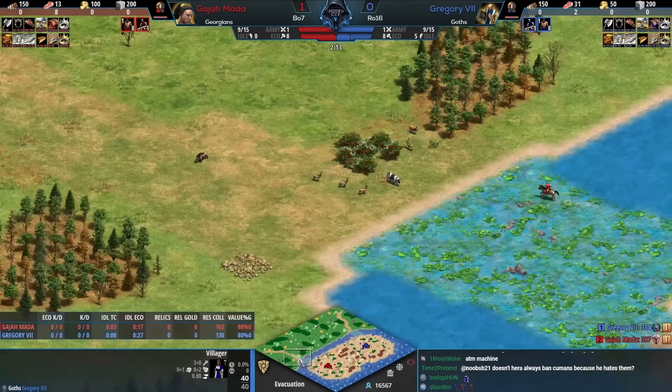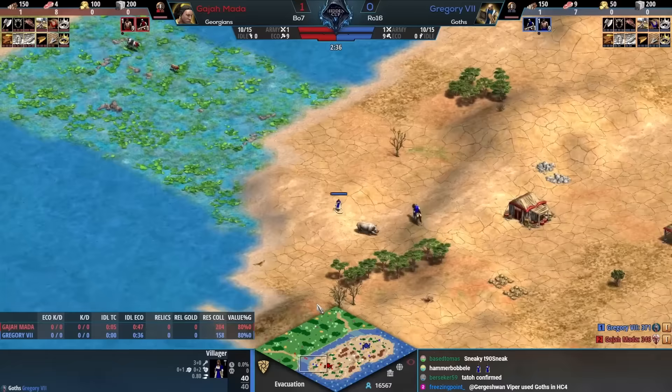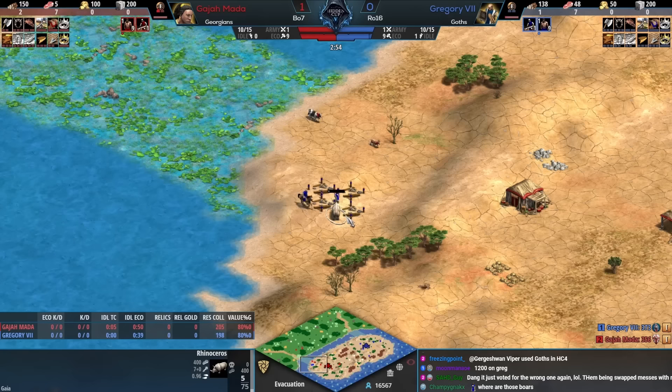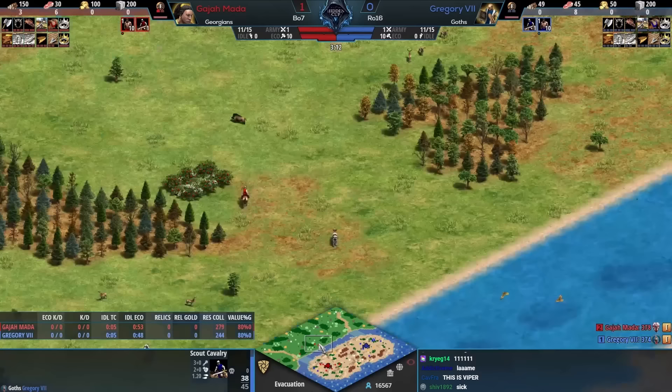It seems like Gregory has found this rhino and Gregory is not happy about how good the economy was from Gajamata in game one. This is a very quick lame — will he kill it with the scout? Wow, okay. To explain that: if a villager kills a rhino you can still take the food from it, but players who are really good at it will get the timing right so that if the scout kills it, it cannot be taken at all.